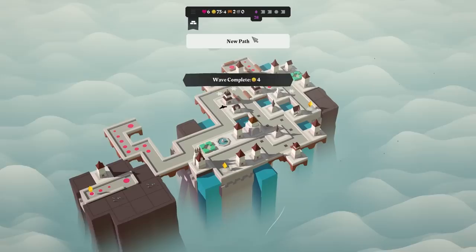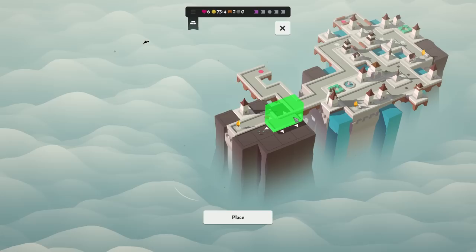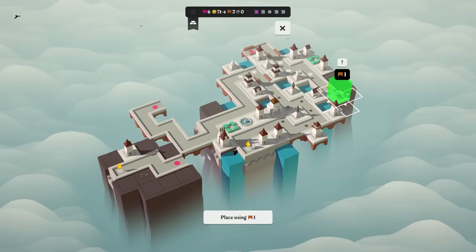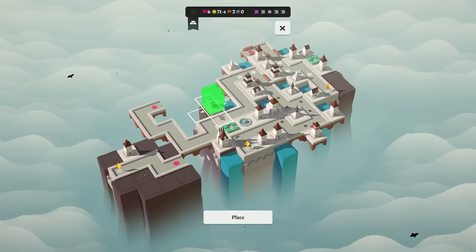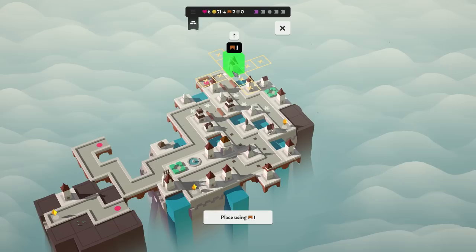You absolute turd — I'm not ready for you. I could go back this direction. I think that's exactly what I want to do. We have a fishing hut. I can't really put it a whole lot of places. I'll put it here, just for the money. Next up, dart tower — which is really good.